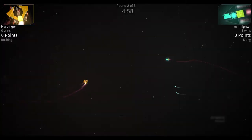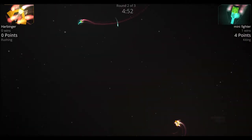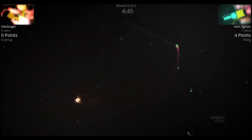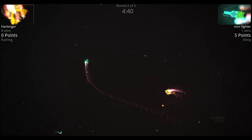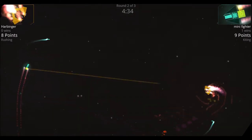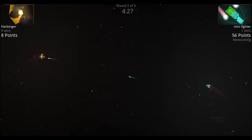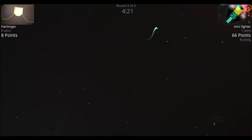Round two: both ships rush each other and nearly miss. Missiles come out of the mini fighter but the harbinger evades well. The harbinger gets in a couple of quick shots with the main cannon, but then the mini fighter's missiles hit, the harbinger loses all thrusters and goes down — mini fighter wins the round.